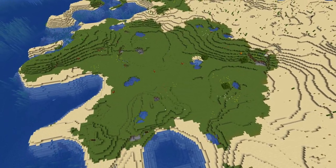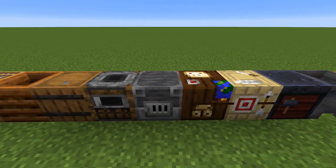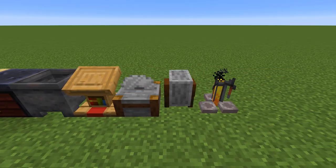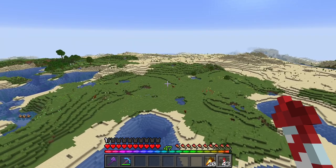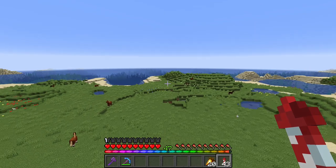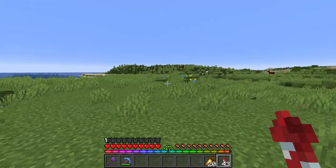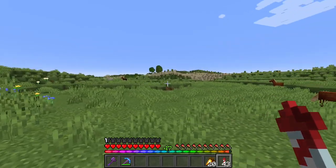That's why I've decided I'm going to construct my very own village on this plot of land right here, including all 13 of the villager professions. Ladies and gentlemen of the internet, the plan is simple. This Plains biome surrounded all the way around by desert is what I'm going to transform into what I'd like the vanilla Minecraft Villages to look like in the game.